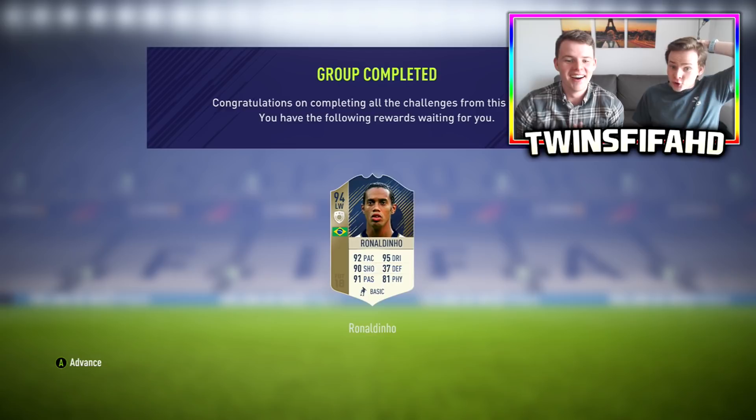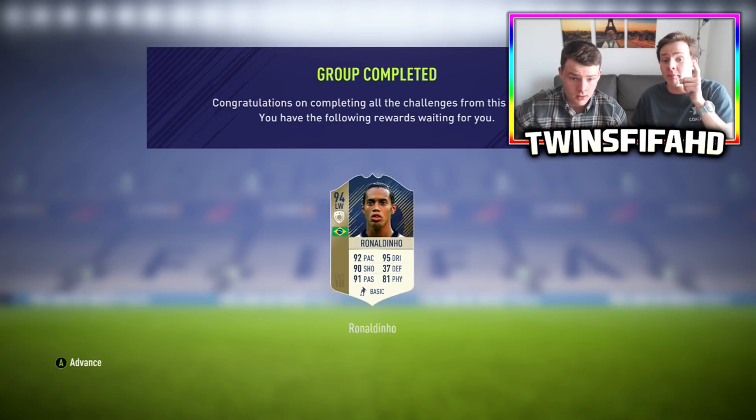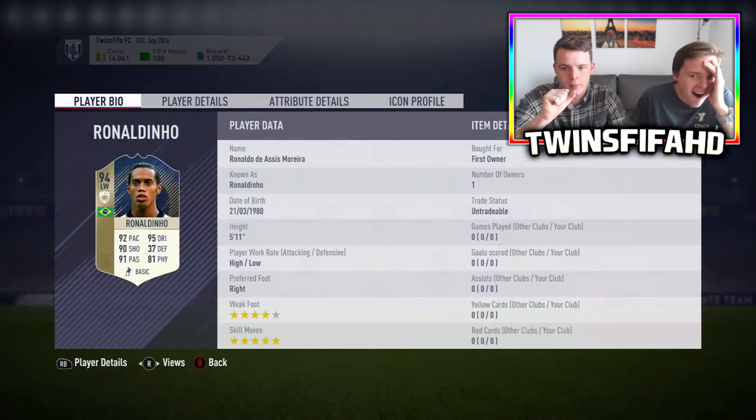He's here! 94 rated version - 92 pace, 95 dribbling, 90 shooting, 91 passing, 81 physicality. And the great thing about this card - 84 strength, bros. And the ponytail! You forgot about the ponytail, because the ponytail in game - oh la la.